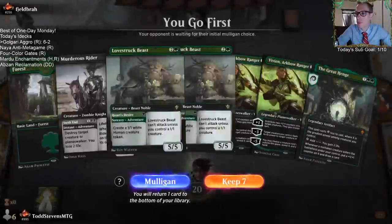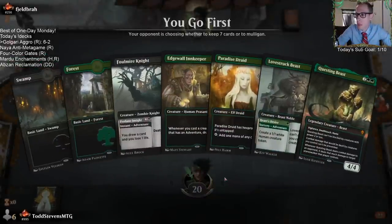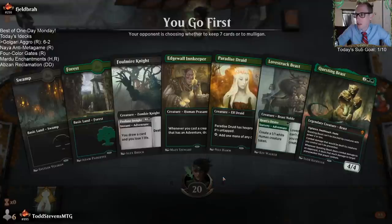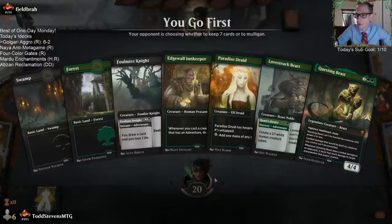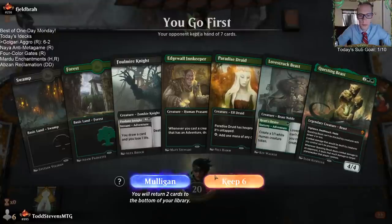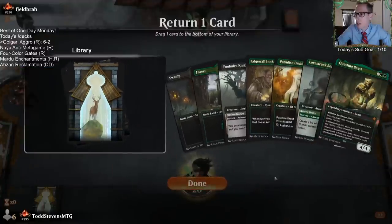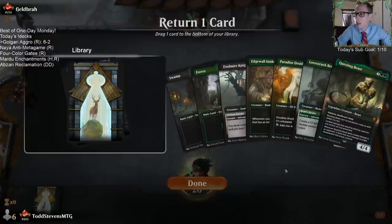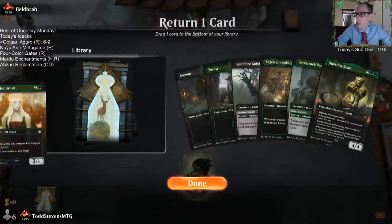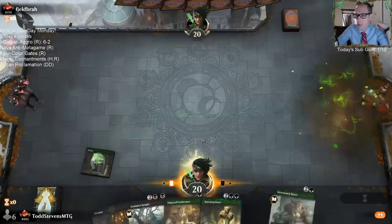I always like doing an odd number, so we'll do one more. It's either Paradise Druid or Questing Beast, because my turn one is going to be Lovestruck Beast, my turn two is going to be Innkeeper and Foulmire Knight. So I wouldn't really play this Paradise Druid until turn three, but I want my turn three to be Lovestruck Beast anyway. So I'm going to put the Paradise Druid back for how this hand lines up.